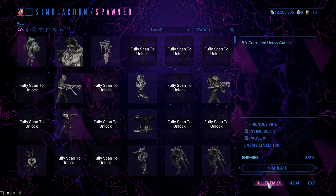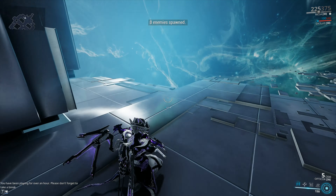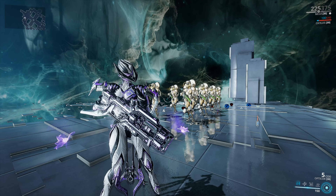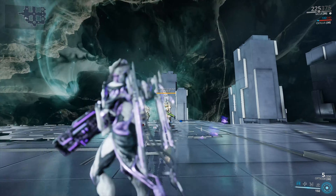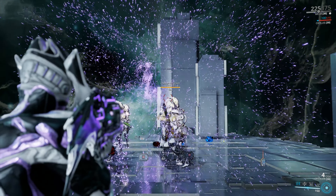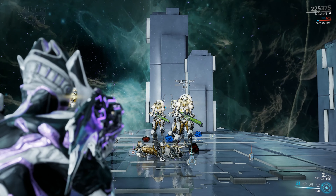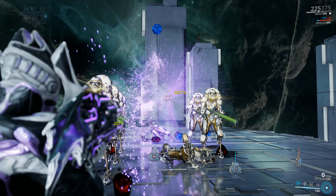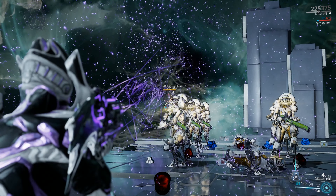First we're testing the normal Opticor, then switching to the Vandal. We're dealing with corrupted heavy gunners at level 120. Aiming for the head: one shot, two — three shots to kill a level 120 corrupted heavy gunner. One more time — a single shot did 70% of the damage, then a two-shot kill, though that was a bit lucky because of the crit.